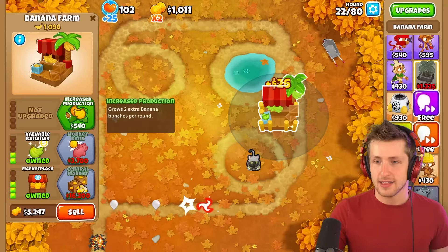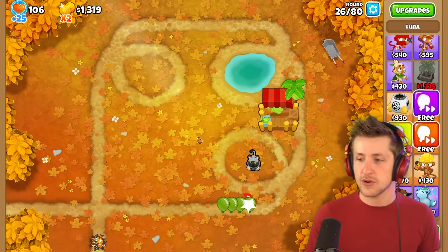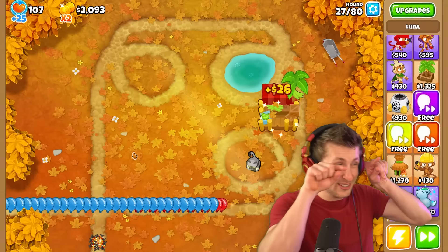Increased production, greater production — I'll give Luna all the bananas she wants. Oh, look at that: Luna can even just hit camo balloons. She's loaded. Luna's already the strongest tower in the game. Luna cannot be beaten. And then we're gonna have laser beams — Luna's gonna shoot laser beams out of her eyes. I am kind of grateful that she doesn't do that in real life. That would be kind of not great.